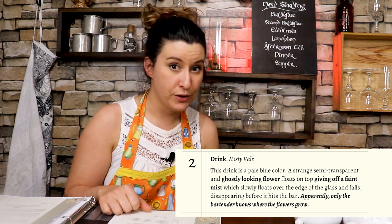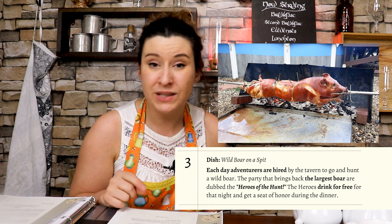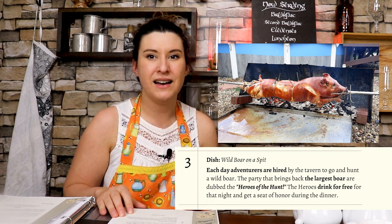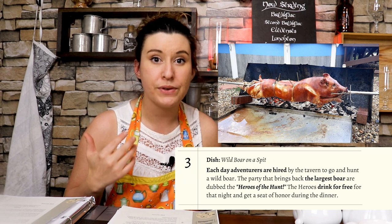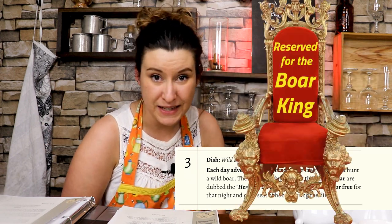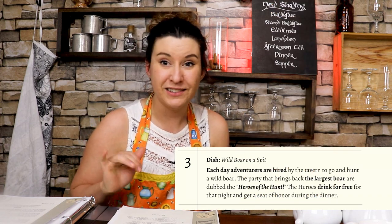The next option for a tavern special could be a dish. For example, the wild boar on a spit — I've used this one before and it's really fun. This is actually a game called the Heroes Hunt, where the adventurer that brings in the largest boar for that evening's festivities gets a place of honor at the Heroes Feast. If you have any competitive players in your campaign, they're going to love that one.